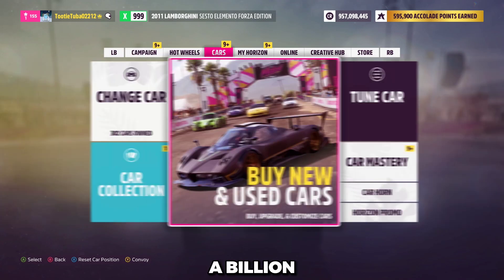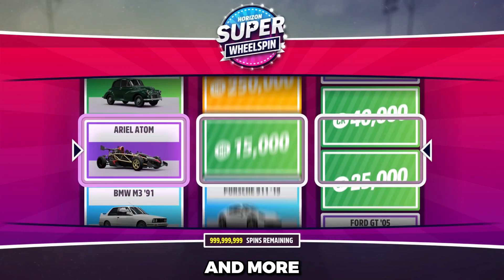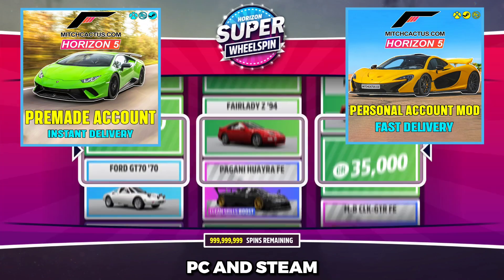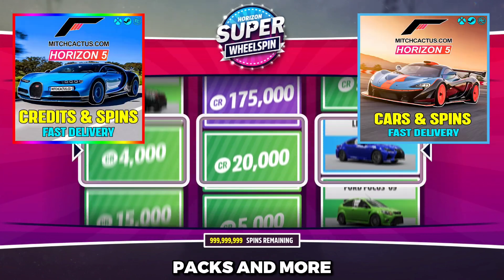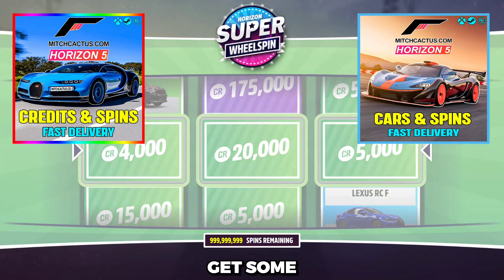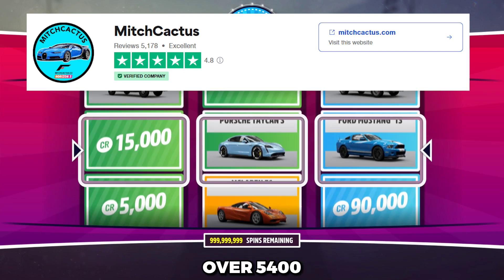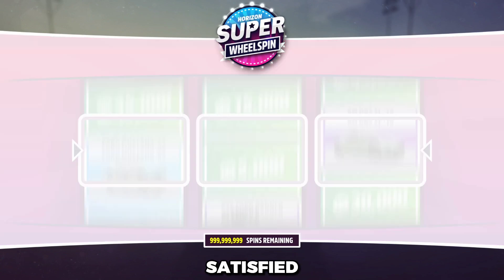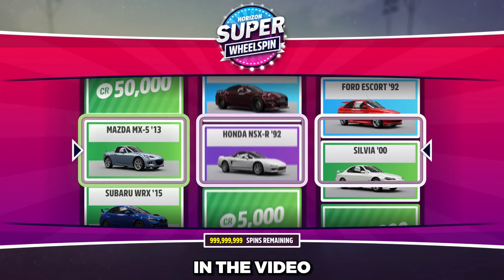If you're wondering how I have a billion skill points, a billion super wheel spins, a very high level, and almost a billion credits — it's because I'm playing on a Forza instant delivery pre-made mod account from MitchCactus.com, available for Xbox, PC, and Steam. They also have personal mod packs, credit and super wheel spin packs, rare car packs, and more. So if you want to skip the grind, get some credits, have fun with the game, and buy your favorite cars and houses — you know where to go. They've got over 5,400 Trustpilot reviews and the number is going up extremely quickly.